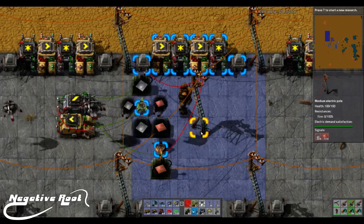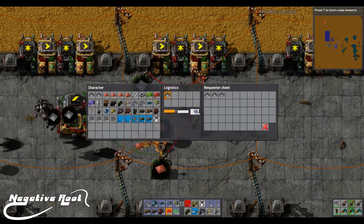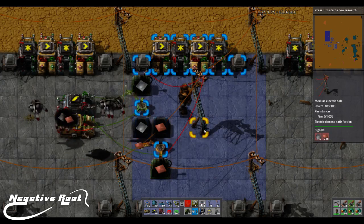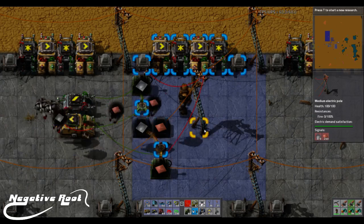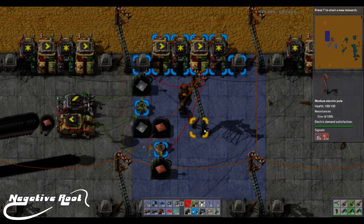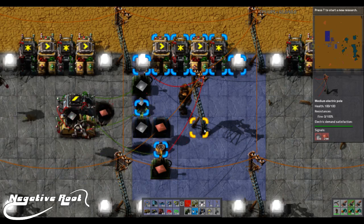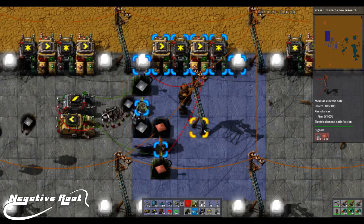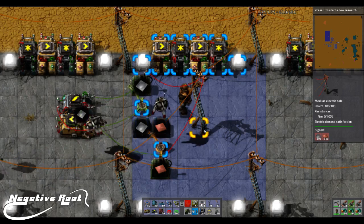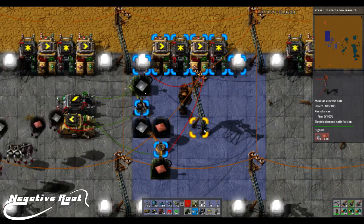Right now you can see that we've got roughly two times the amount of iron. Why is this a good thing? Now we can balance ratios — we can have things inherently balanced in the game, and we can control our inserters, and by extension also our pumps, and get them all to work in a way that kind of thinks for themselves. Right now this is doing some mathematics, figuring out: I want twice as much iron as copper. It's running itself without me having to actually do anything.